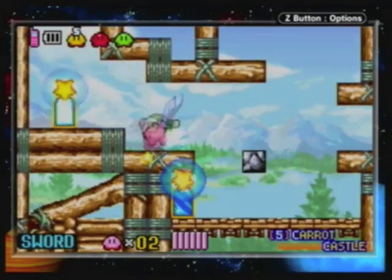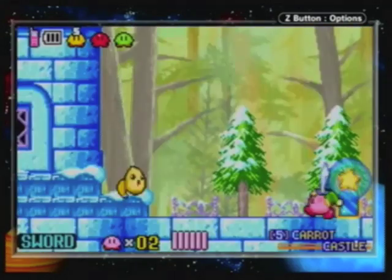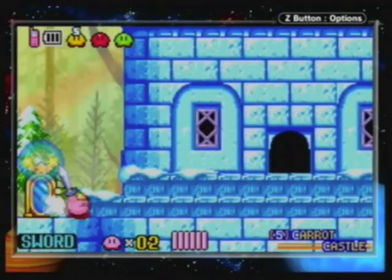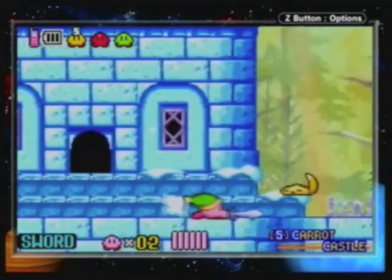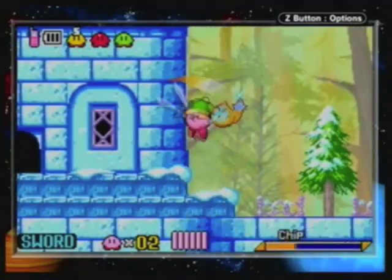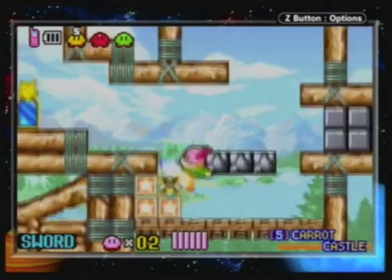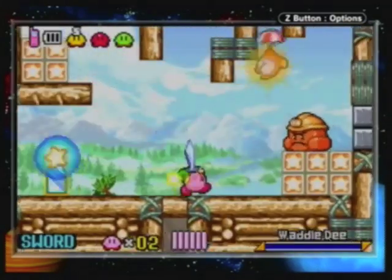Down there there's a door, but we don't wanna go into that door just yet. Did everything just get blue? Anyways, here is actually an access point to another area - area seven, just to spoil that little bit. But we're not going to area seven just yet, we're going to area five. We still got area six to do too.